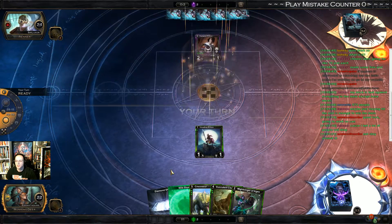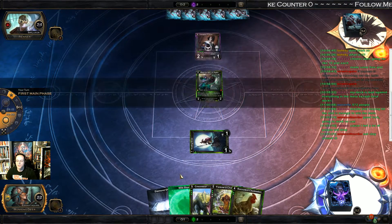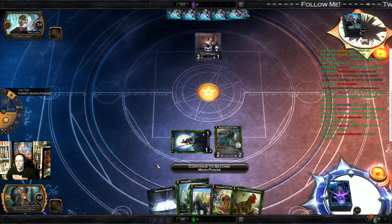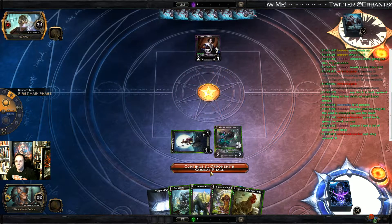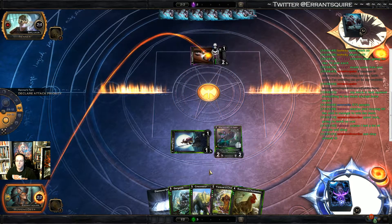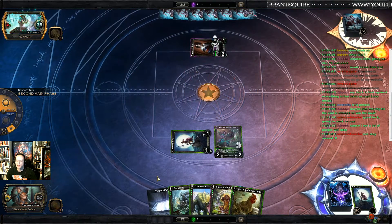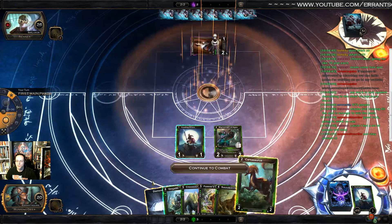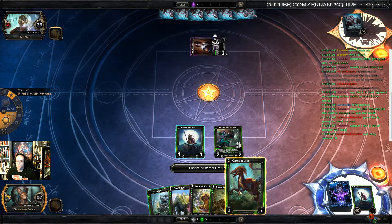Opponent plays a vampire prince. We play our might singer and get a gargoleth, which is going to be good in this matchup. Our opponent probably swings because he's trying to get those resources, and then we'll swing back. He does gain two, we can only do three, so we're not in a positive place. He mills out a howling brave on us.